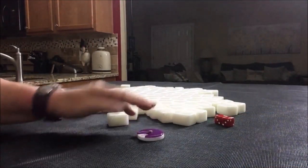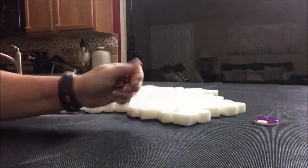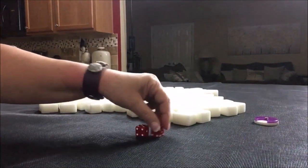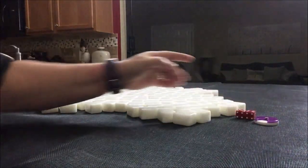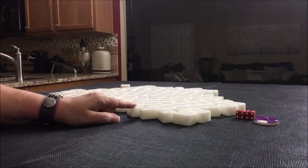East round. I'm just going to roll these to randomize which seat we're in. I rolled an eight, so we're going to be in north seat for the exercise. North seat, east round — we're non-dealer, so I'll get 13 tiles.